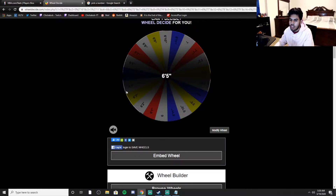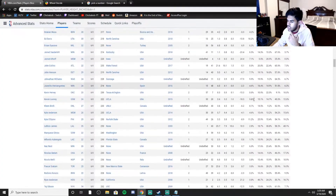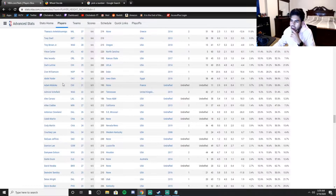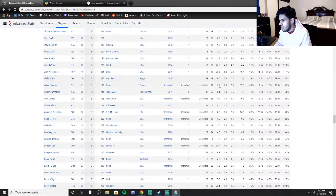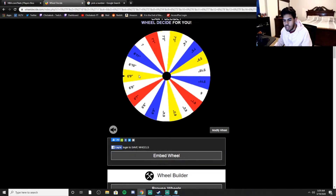6'5 again — we already did this. There were 61 players. We get number 2. I really don't know who's at the top of this list. We get Adam Mokoka — he played 11 games this season, so he's not terrible. He's getting some playing time. Let's keep moving forward.